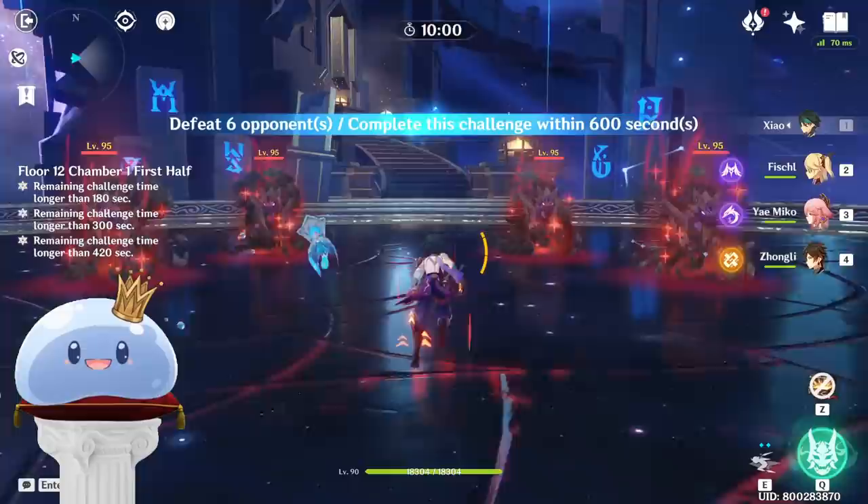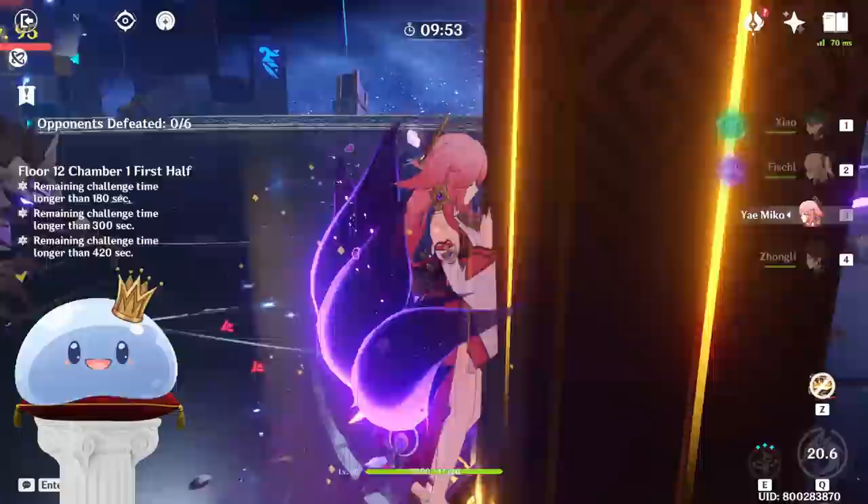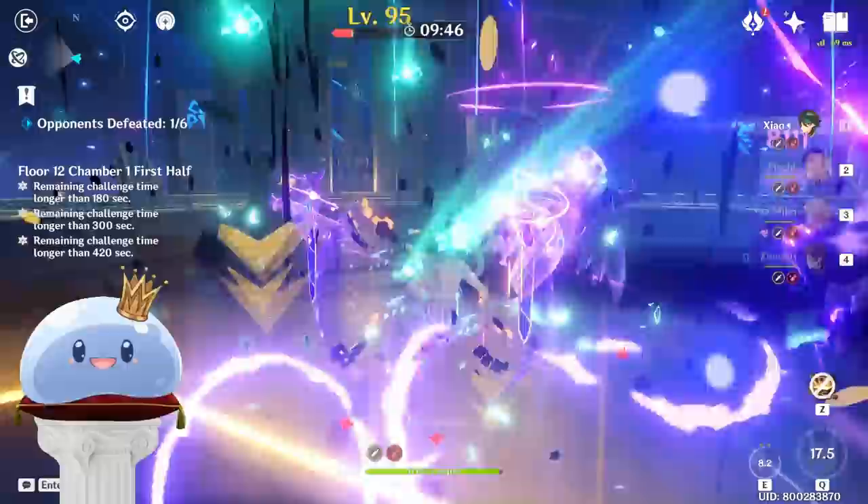First, let's talk about crit, crit ratios, and the obsession players have with having the most crit damage possible. I'm sure you've seen the perfect Xiao builds in the past — 100 crit rate, 250 crit damage. This is a good stat line. Do not get it twisted.